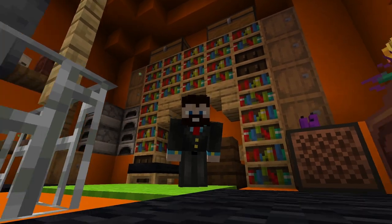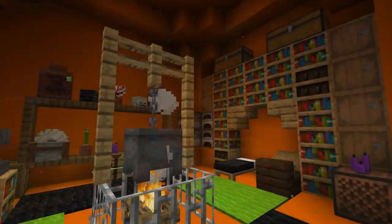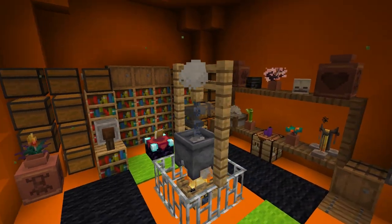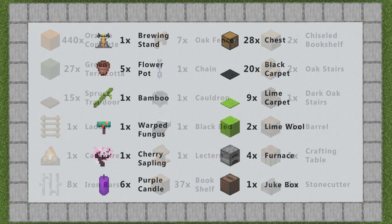Hello and welcome to this house tutorial. Today we're going to build this pumpkin house — it contains everything you need for a survival base and it even has a secret entrance, or maybe not so secret seeing as everyone who watches this tutorial probably knows where it is. These are the materials you will need for this build. There is also a complete list of materials in the description.